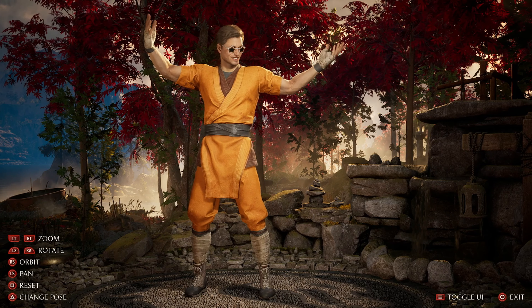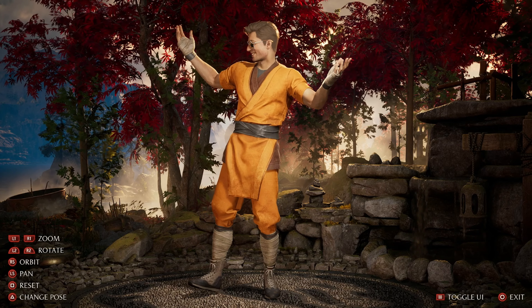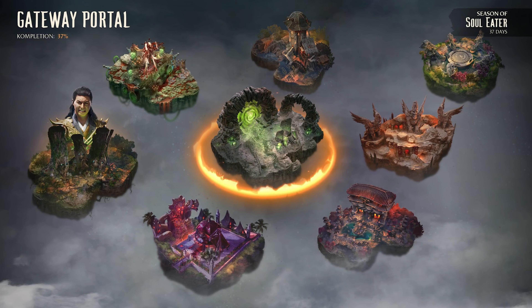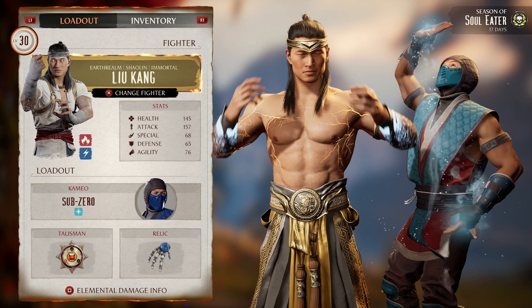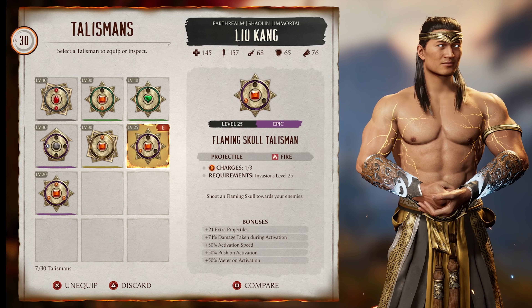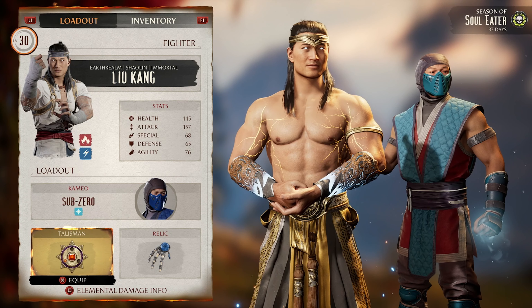I'm probably not gonna get the Kung Lao skin in this video, but maybe in a future one. If you want the skin, you gotta go to the Gateway Portal. What I recommend is using Sub-Zero as the cameo.